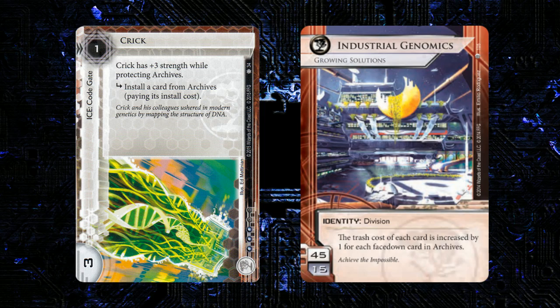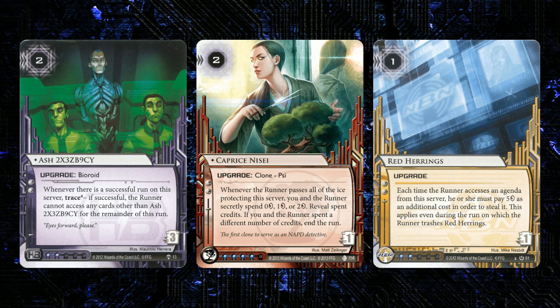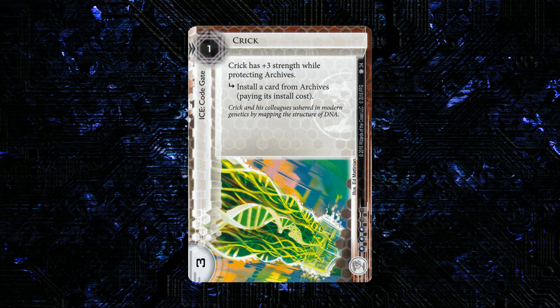Especially if you recur something defensive — so if you're recurring Caprice, or Ash, or Red Herrings — I could see that being pretty mean, especially since they're going to have to get through a 6 strength code gate to avoid the recursion. The ability to constantly recur a Red Herrings or a Caprice on your archives seems really good. Those are expensive to deal with with basically every breaker scheme, and the subroutine, while not ending the run, is enough of an impact — especially in the mid and late game where you're probably going to have to break it. I like this card a lot.